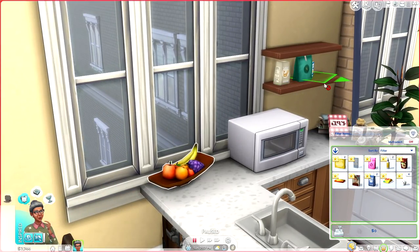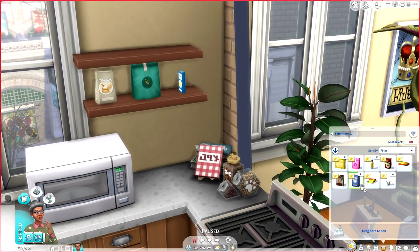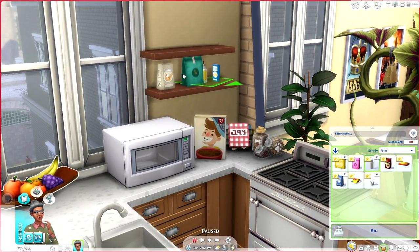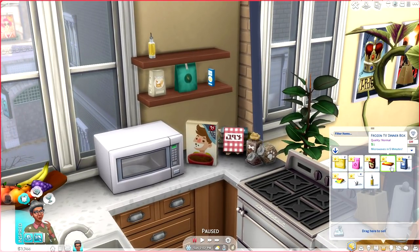Okay, there we go — I was using the wrong button to line them up. We have this little box of cereal; I wonder what this does. I'm going to place this right on the counter. Isn't that absolutely darling? And then we have our little olive oil. We also have a little frozen TV dinner that says 'microwaves in five minutes.' I love that there's actual descriptions here. I wonder if you can place some of this stuff in your fridge. The fact that we have to unload the groceries is really exciting.